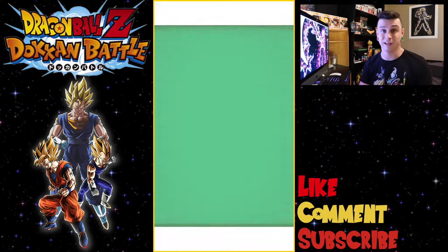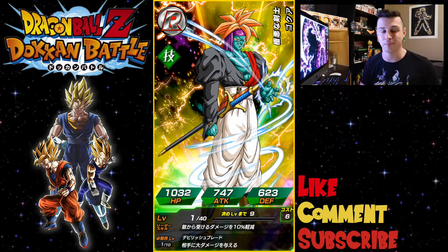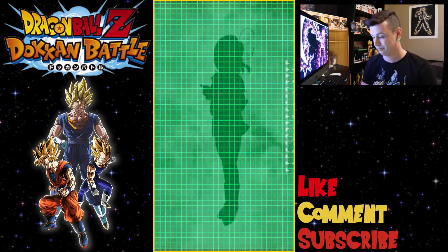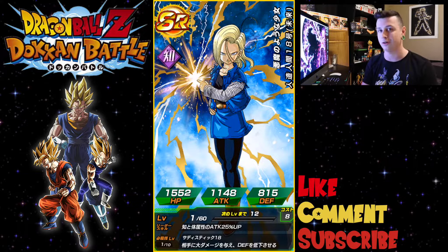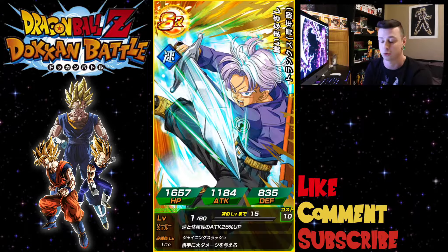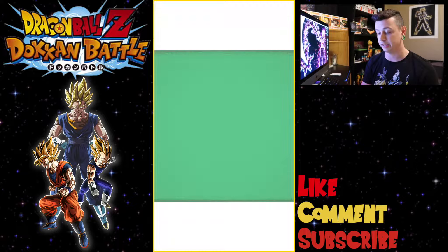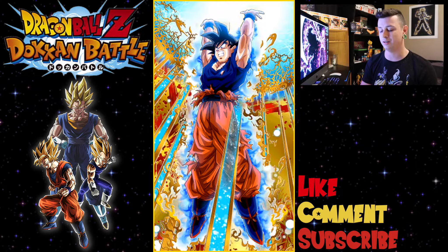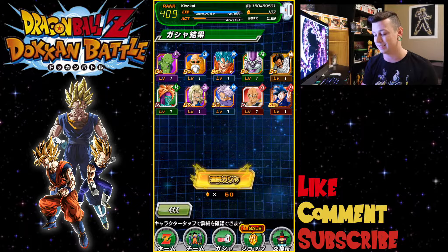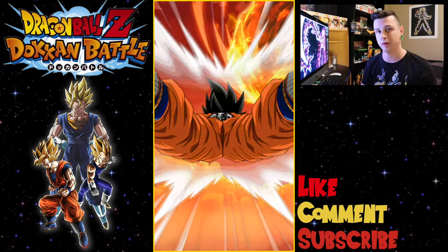We've got Paragus — speaking of which, we have Broly announced for the new Dragon Ball Super movie, so let me know your thoughts on bringing Broly back and changing his story in the comment section below. We have 18 — can 18 bring her magic? Next card is Trunks. And it's Spirit Bomb Goku — I can feed him into the one I already have, so that's not terrible. We'll hop in and do one more multi real quick before singles.